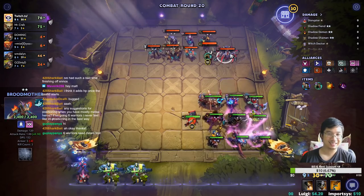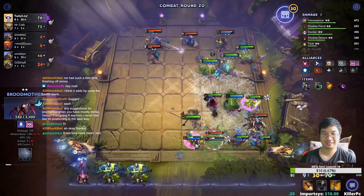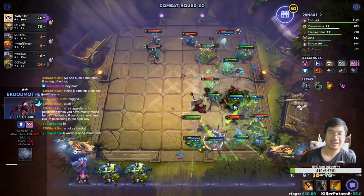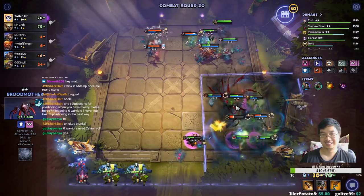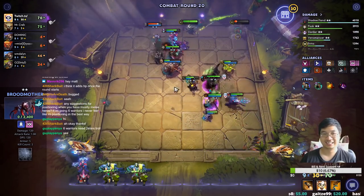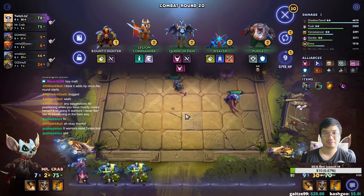That's the assassin - that's the player that got me last time. Shadow Fiend is casting ever so slowly, then Shadow Demon silences him - he's like I'll do it again next time. He casted and everything died. Two-star Troll will make this build so strong - people can't deal with the Troll.